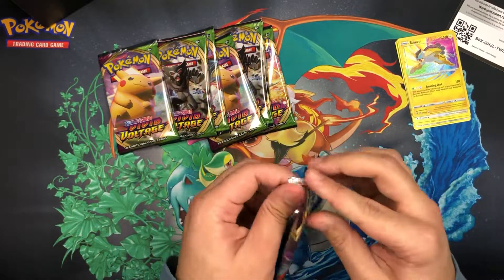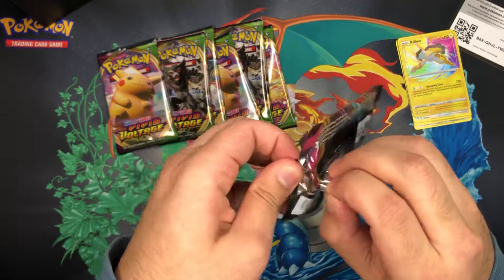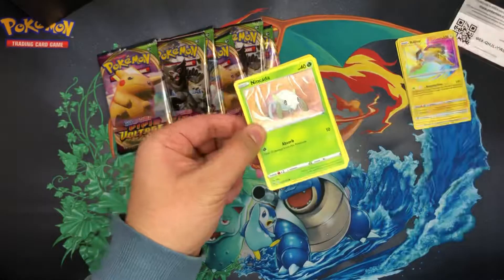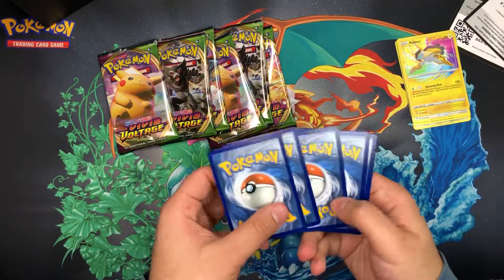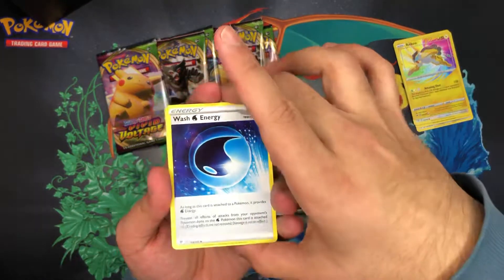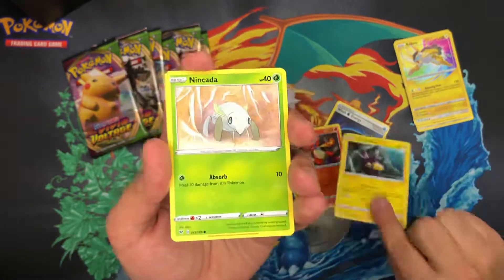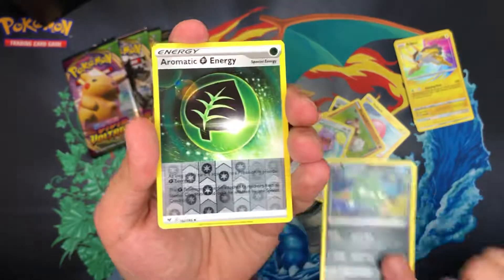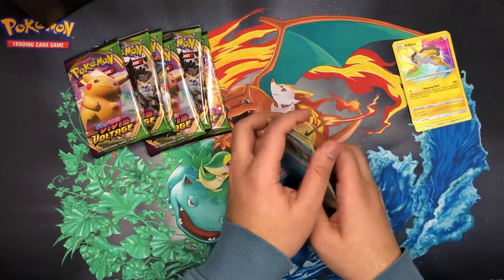Okay, next pack — Orbeetle V-Max. Let's see what we get in here. Starting off with a Psychic Energy, a Wash Energy, a Charmeleon, a Pincurchin, a Nincada, a Poké Ball, a Rockruff, a Whismur, a Trubbish, a Reverse Holo Aromatic Energy, and on the back we've got a regular Rare Turtonator.